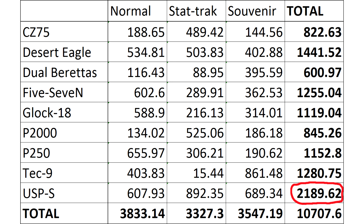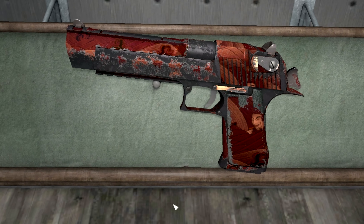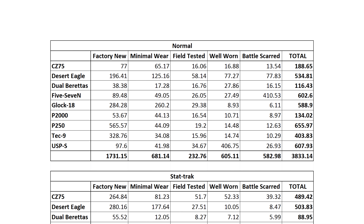The most expensive is the USP which will set you back over $2,000. Alternatively, if you don't care about stat-tracks or souvenirs then you could have all normal skins for $3,833.14 — I mean cents. But who am I kidding? Nobody wants all of the skins, particularly when most of them look like they've been hit with a crowbar. For factory-new normal skins they'll cost you $1,730.